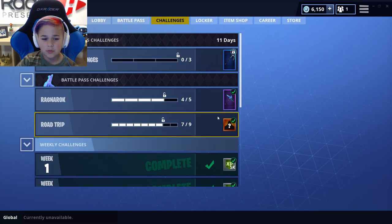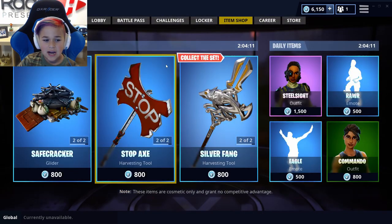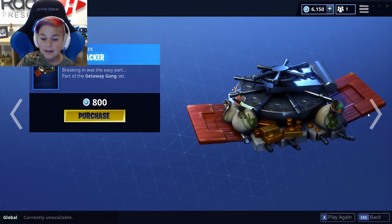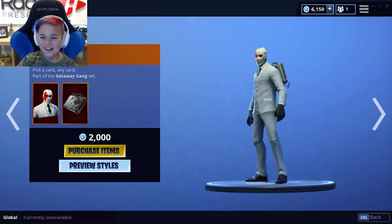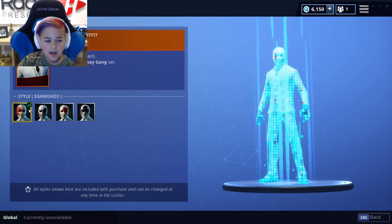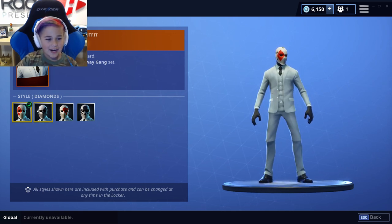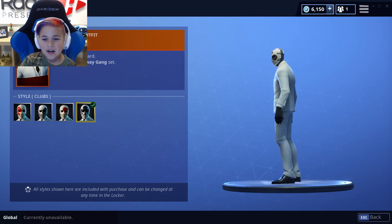Once you complete all three of those you get the crowbar, which is pretty cool. In the item shop you have the Safe Cracker, which is a new back bling — that's pretty sweet. And then you also have the Wild Card, with all these different variants: the Diamond, the Ace, the Hearts, and the Spades.